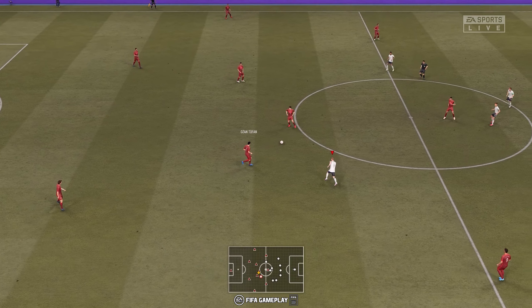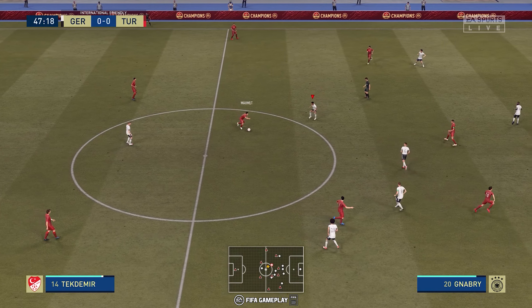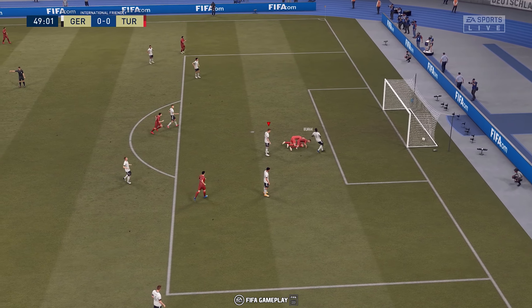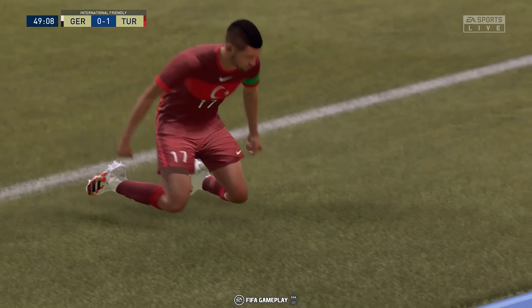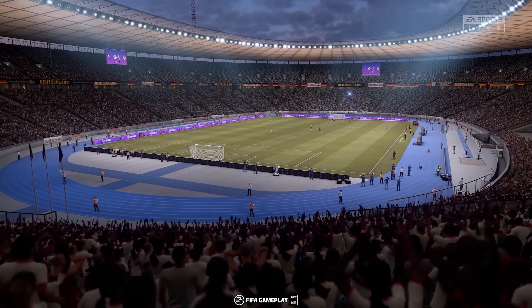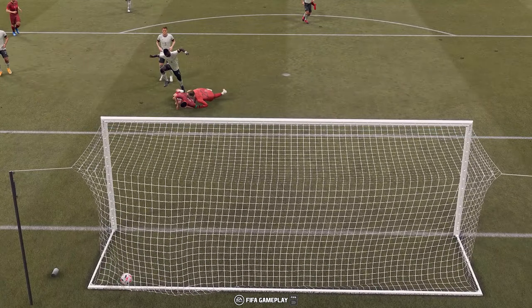They get the ball rolling in the second half — even Stevens here, so little to choose between the sides. Ozan Tufan, Mahmoud Tekdemir, might be on to something with that ball. And that's a super ball over the top — and there it is, the breakthrough! Well, you tell youngsters in that position just to hit the target, you can't score unless you do, and on this occasion he does and he scores.